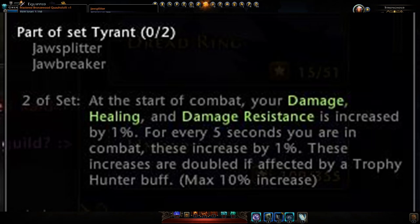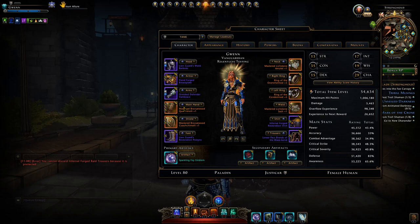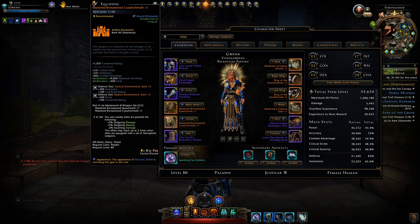The tyrant set gives the exact same amount but after 50 seconds, so there's that period where you won't have the bonus. Whereas with the mastered version you would have the set bonus all the time.